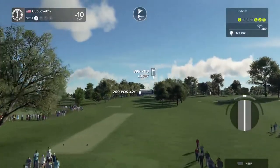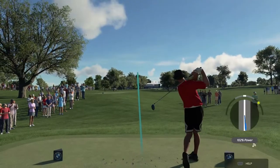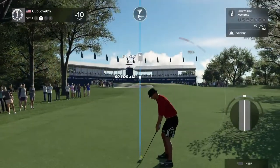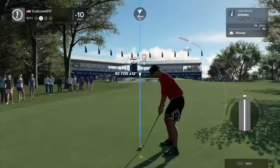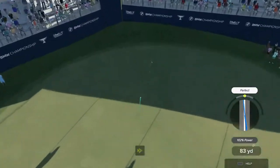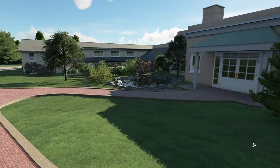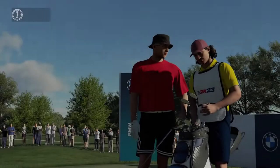Careful out there, wind's going left to right on this hole. Let's see if we can grab ourselves an eagle or a birdie, something under par. Need to make a move soon if you want to stay competitive in this event. Heading for the green — this could be a birdie on the scorecard. Good work, fifth birdie today — let's have another one. After that one you're sitting at 11 under.